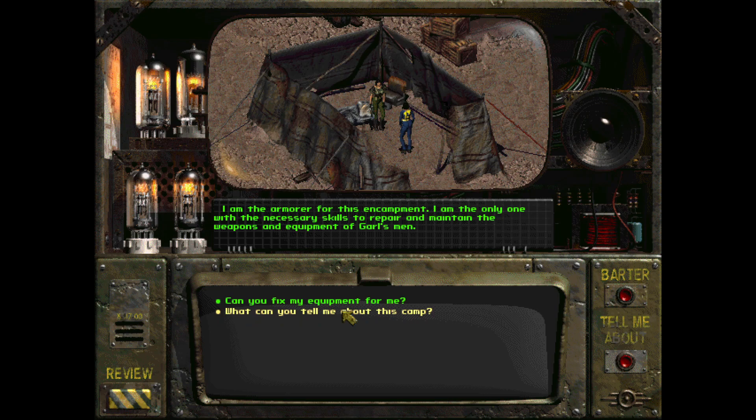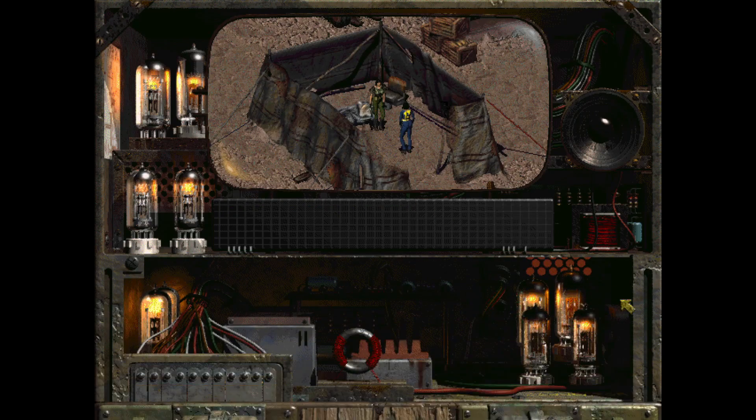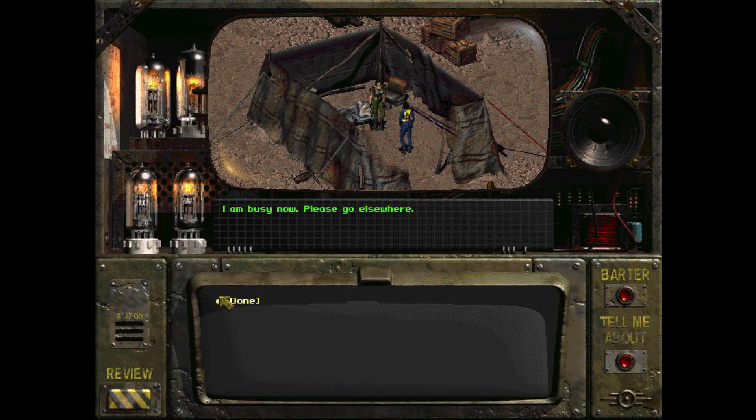Hey Stiana - she's the armorer. I should be able to barter with her. She's got some ammo for the desert eagle which I can't use, so it is what it is.